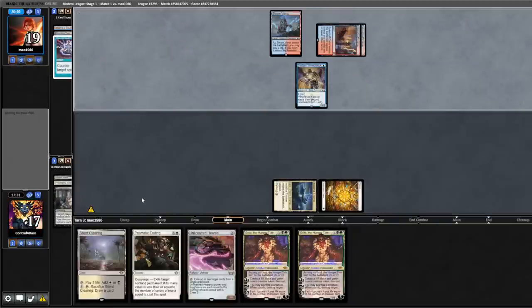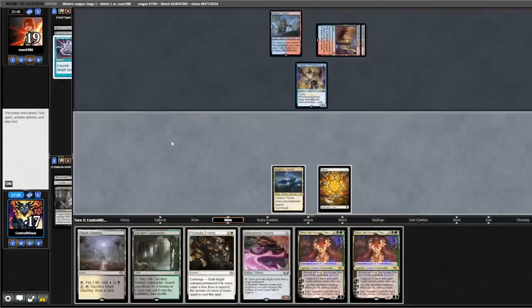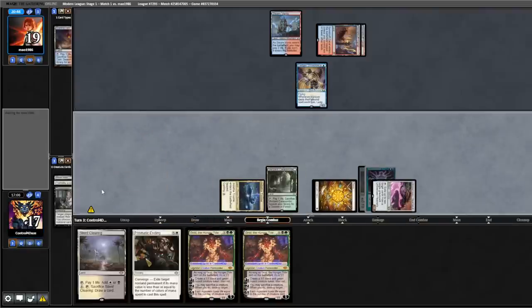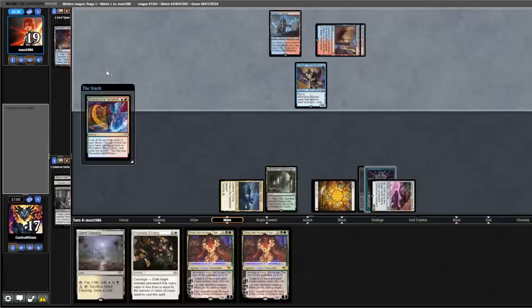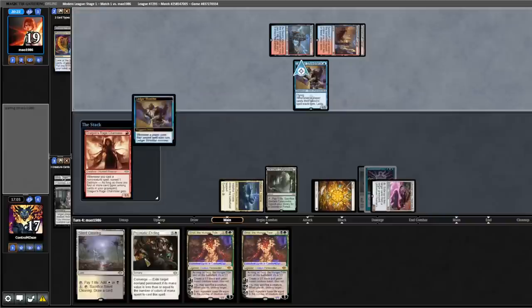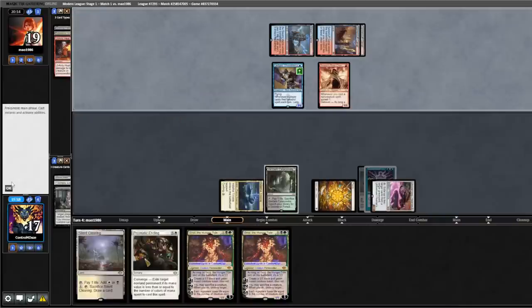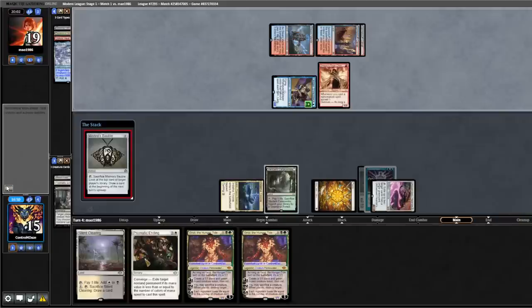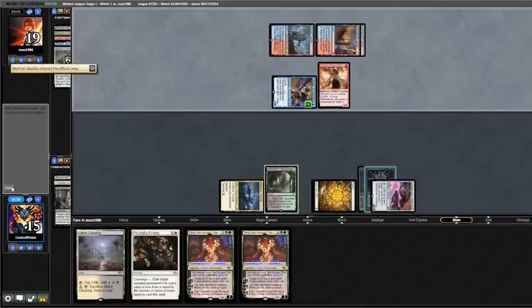Opponent plays Spire Bluff into a Shredder. We have perfect information — going to get our Hearthstone. We eat their Counterspell and Bobble, pass back. Opponent casts Iteration, reveals a Bobble, casts Dragon's Rage, connives away the Unholy Heat, swings for two. We Bobble, surveil away an Atawara, look at our top card and fetch that away, getting a basic.